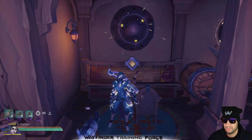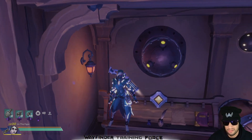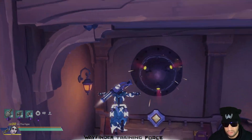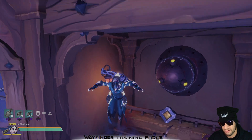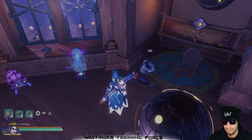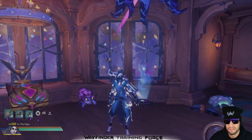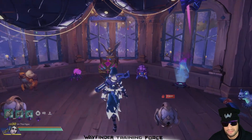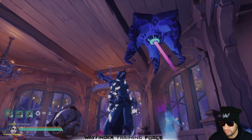It looks like some party lights when you smack it — not too bad. I'll show you what it does in terms of abilities in a minute. That is one of the two new artifacts you can currently get. Above it is this dangly little octopus thing — that is the Dread Legion artifact. Not too shabby.